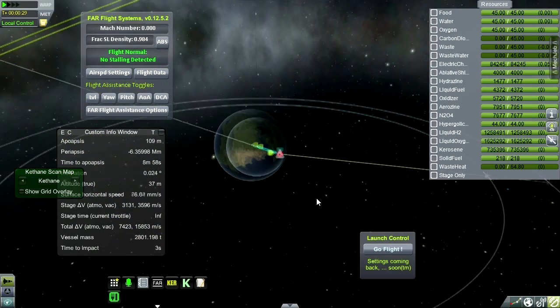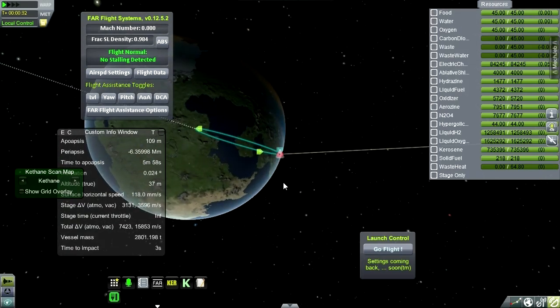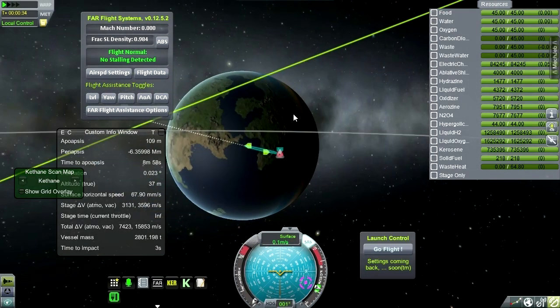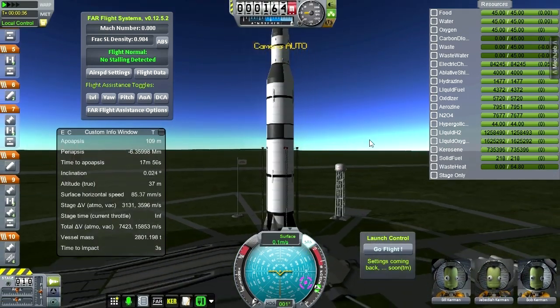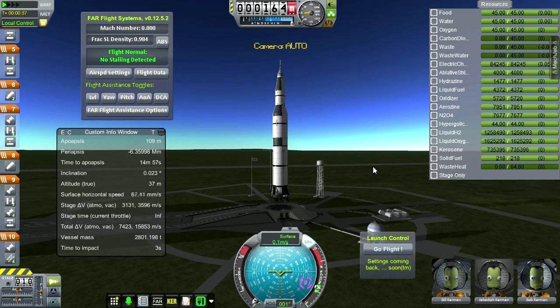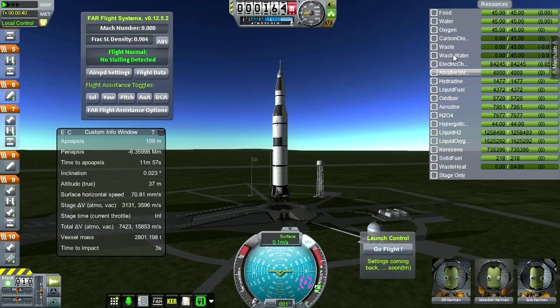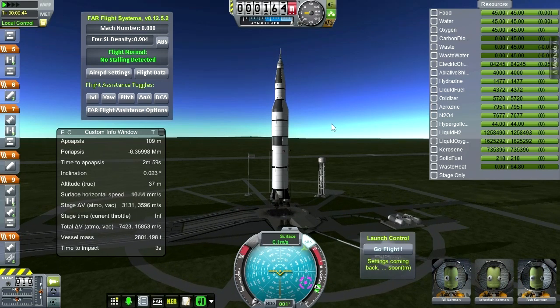The moon is at a 23.5 degree angle. We happen to be close to one of the nodes, which is essential if you want to get to the moon. We're right at the node so we can burn and get rid of the inclination right on our launch burn — that's very important, otherwise you won't have enough fuel. We've got our standard Jeb, Bill, and Bob all in the command module.